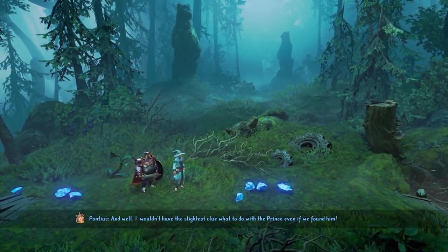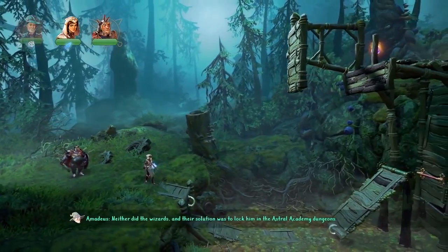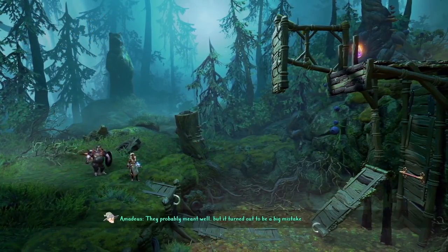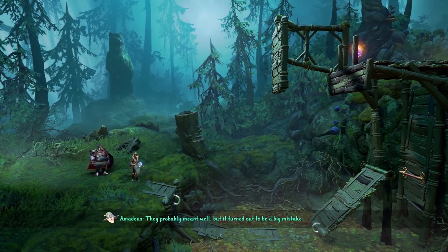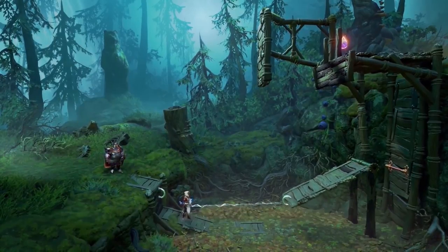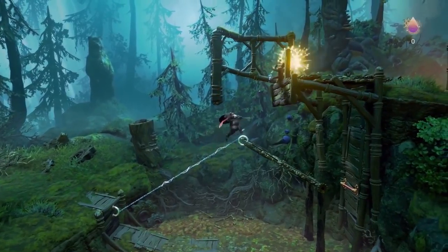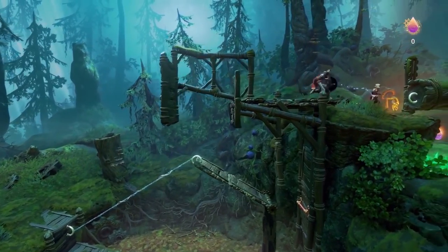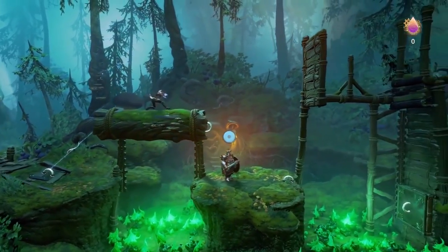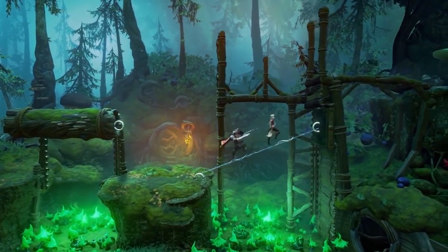I wouldn't have the slightest clue what to do with the prince, even if we found him. And at this point in the game, we've learned a new ability with Zoya — it's called the Fairy Rope. You can levitate objects up and down with it, and it comes in very handy doing a lot of puzzles. For example, this log here, we can move that up and then collect these experience points. It's a little bit similar to Amadeus's levitation, but the uses are slightly different, as you'll see soon.